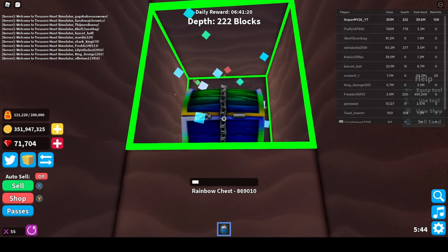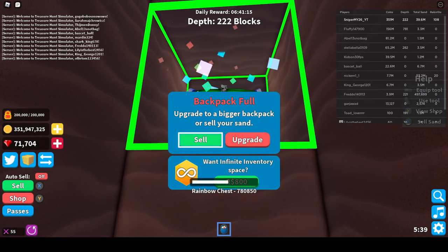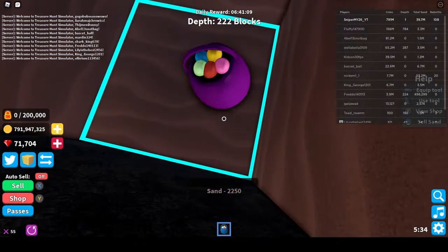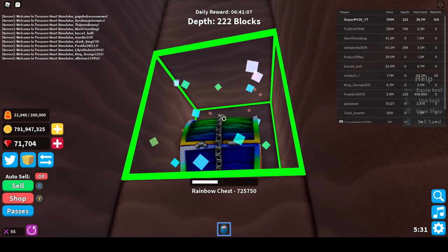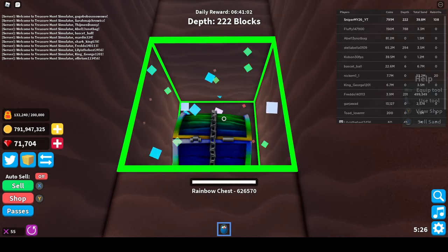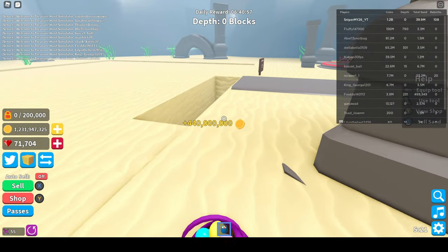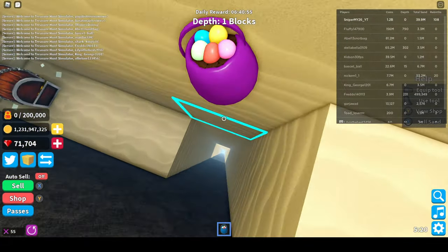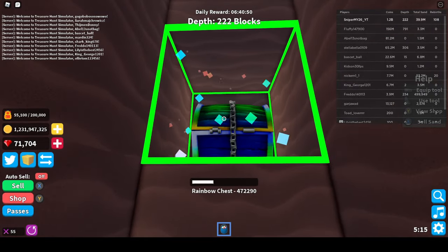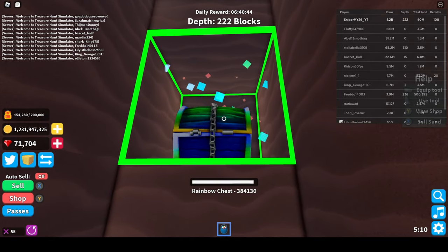With the rainbow chest, you need to weaken it a lot because it has 1 million health. So you need to weaken it down to about 1000 or something so you can easily break it. This gives you tons of stuff. Usually if you don't have any rebirths it gives you like 2 to 3 million, and if you have a big multiplier you'll get a few billion.